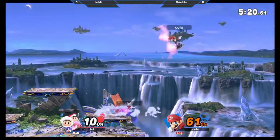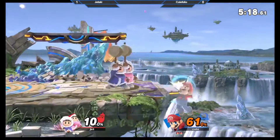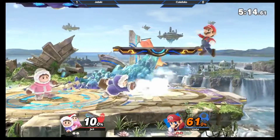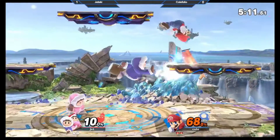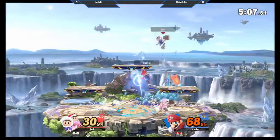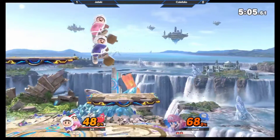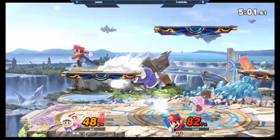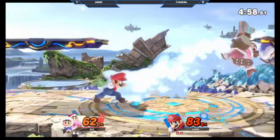Up air chains at 60% — he should not push a button there, he's gotta air dodge away. Jet is so good. That is a special kind of desync that you can do out of a skid animation, and it's actually the optimal way to desync because it's instant — just like that, no need to do an aerial or a tilt. Just instant blizzard walls.